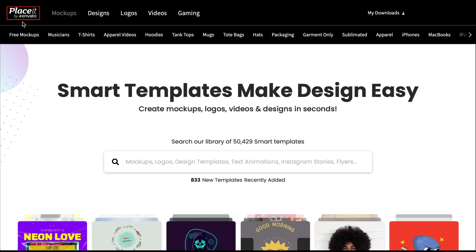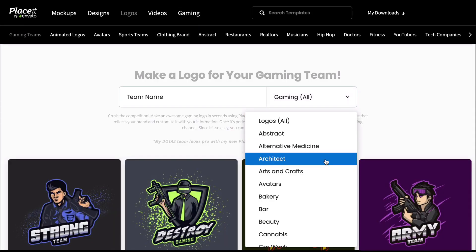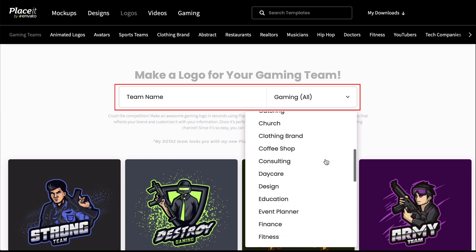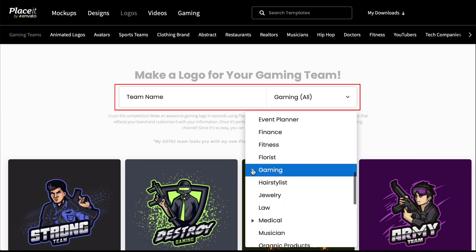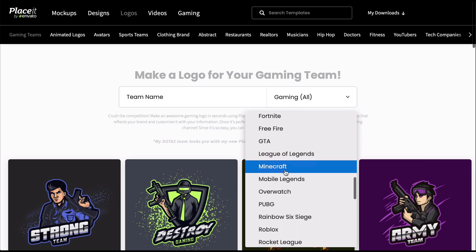Go to Placeit.net, select Gaming and Logos. In the bar under Make a Logo for your gaming team, use the Gaming All drop-down menu to find the sub-menu of different games.